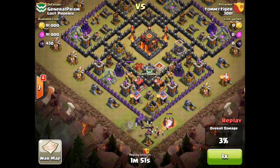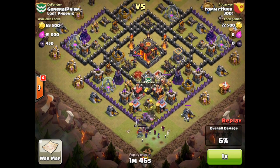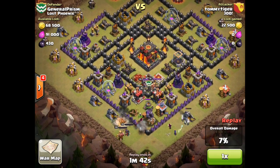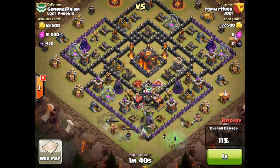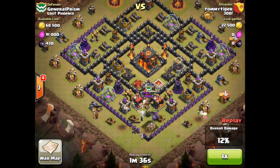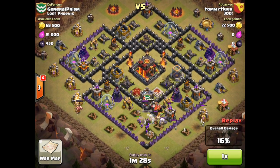Now that that clan castle is down, we notice the first big change in the new-style hog attack versus pre-update, and that is the use of the king and the queen early. They are moving in along with some other units — a golem, a couple wizards and witches. Step two, although it is the same as it was before the update, has changed the way you accomplish controlling the king and queen. No more royal lure, but you still absolutely have to get them out of the picture before the hogs go down.